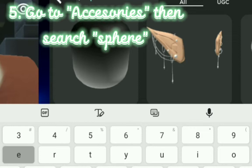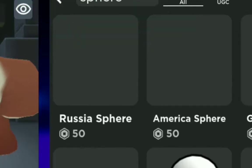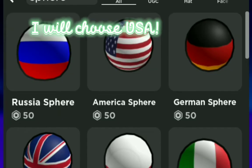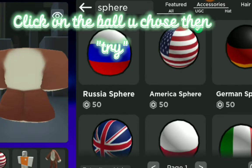Step 5. Go to accessories then search Sphere. Find any ball you want. I will choose USA. Click on the ball you chose then try.